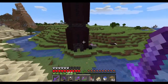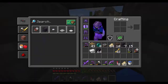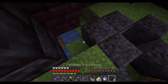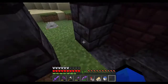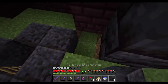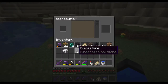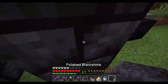So if we just fly down here we can get to work on a nice little floor. I'm thinking we're just going to go with polished blackstone all around the floor, just like this — because grass, oh, that doesn't really look that good as a floor, does it. Yeah, polished blackstone, that's it.